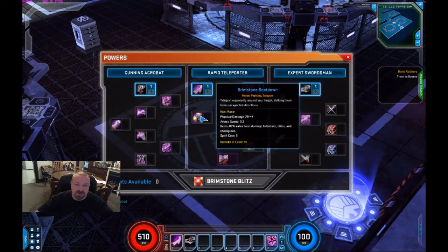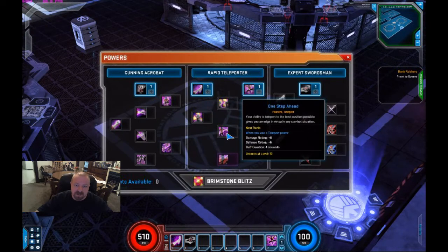You get Brimstone Beatdown, which will be your spirit burner on single targets or bosses — it does 40% extra damage to bosses, elites, and champions. High attack speed, good damage, and low spirit cost because you're going to be doing it so much per second. Very interesting, pretty good beatdown ability. Then there's One Step Ahead: when you use a teleport power, you get a damage buff and a defense buff for four seconds. Unfortunately on the test server, when you put points into it, that duration did not increase.